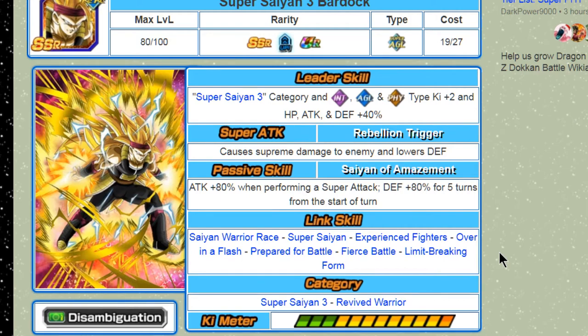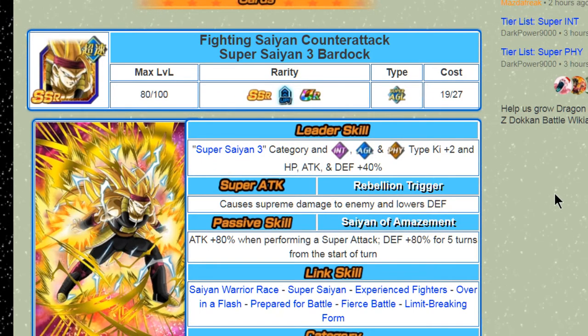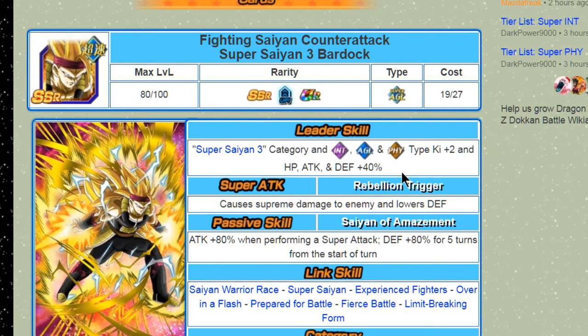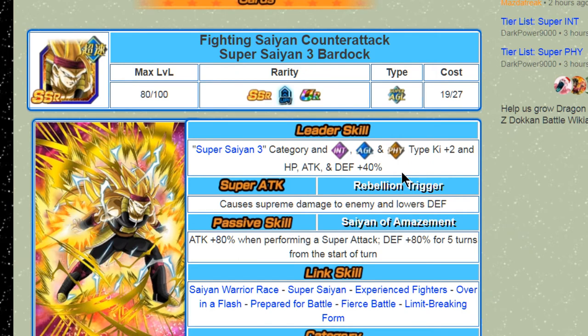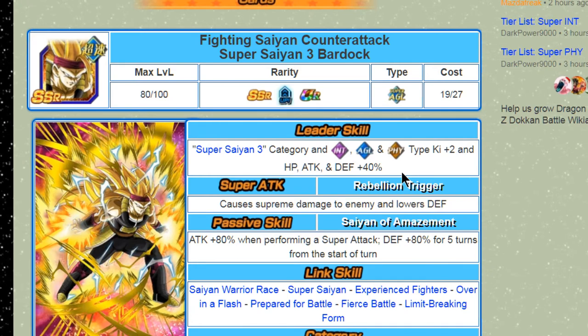He kind of fits on this team a little bit more because this team is going to be for people who are unable to pull the Super Saiyan 3 Bardock and still want to run a Super Saiyan 3 team. Now, the Fighting Saiyan Counterattack Super Saiyan 3 Bardock is a Super Saiyan 3 leader. He is definitely not as OP as his intelligence counterpart, but he's still a really good unit. His leader ability covers Super Saiyan 3 category and intelligence, agility, and physical type — ki plus two, HP, attack, and defense plus 40 percent.